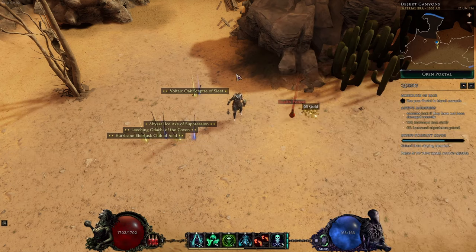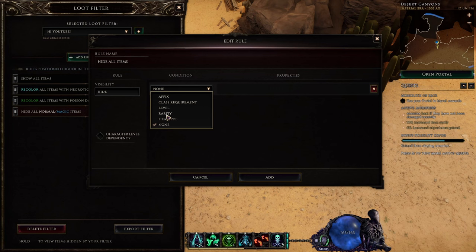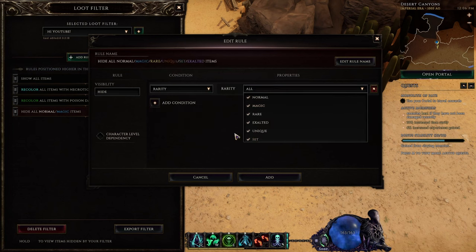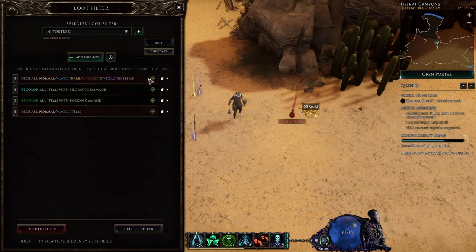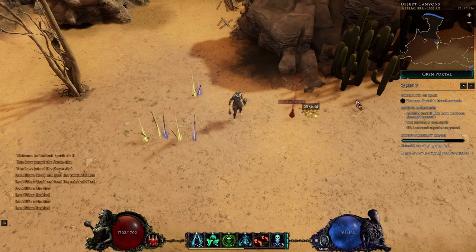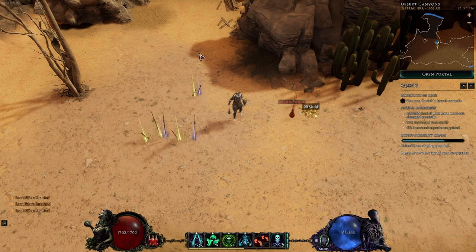Let's say we want to hide all items to clean up the screen visually. We'll go to add a new rule, go to hide. There are many different ways we could do this, but I'll show just how flexible the loot filter in Last Epoch really is. Add condition, go to rarity — we are going to hide every kind of item in the game, no matter what rarity. So here, we hide all items. And you can see nothing shows up anymore besides mandatory things you wouldn't want to touch anyway. When we turn off the loot filter with the hotkey, we can confirm it really does hide all items.